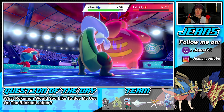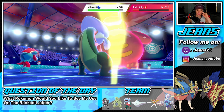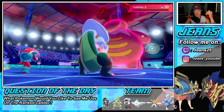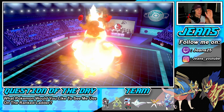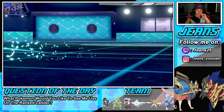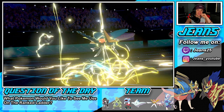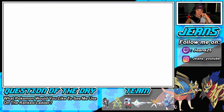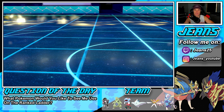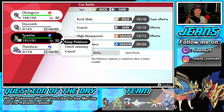Vikavolt comes out, Lickilicky get out my face — we finally get rid of that belly drum! Now we just take speed control. Wait, Obstagoon is going for a volt attack — that's probably going to take us out. That's fine. We do have Tyranitar in the back — maybe I should have brought it out before Dracovish but I'm fine with this. We're down to a 2v2 and my Pokemon are starting to get slower. I can icy wind to slow them down, and I've got high horsepower for Luxray.